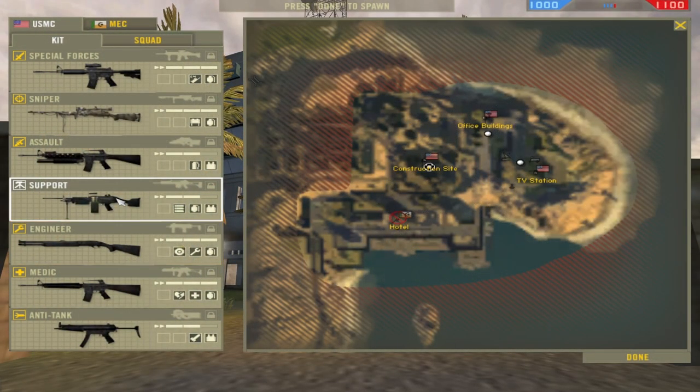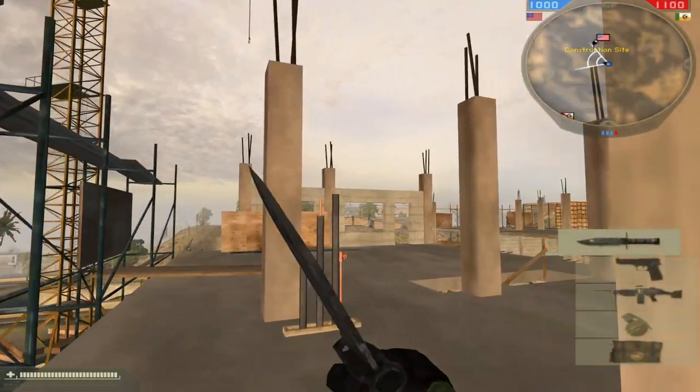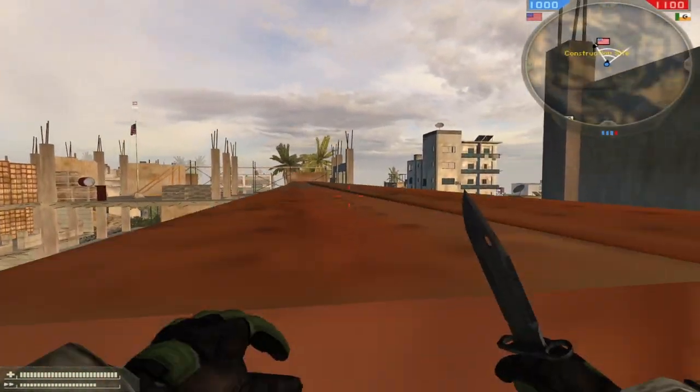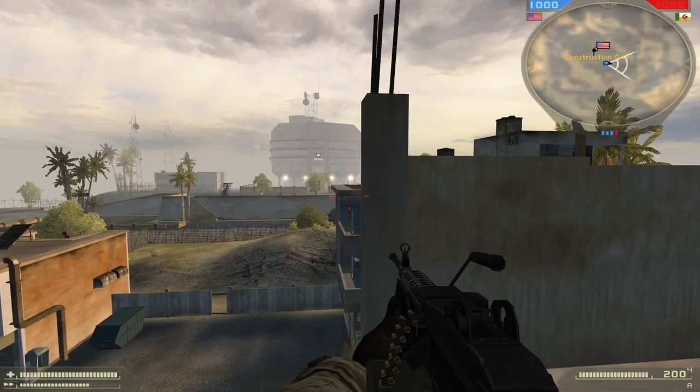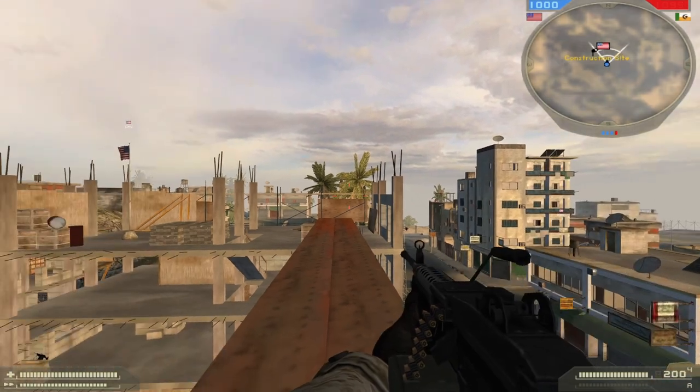Now this map — Sharqi Peninsula — is cool. It's probably my favorite map except for Mashtuur. It's a great map, an amazing map.